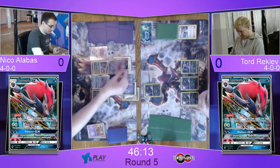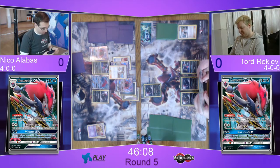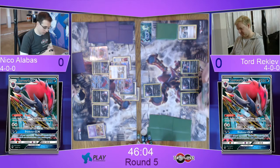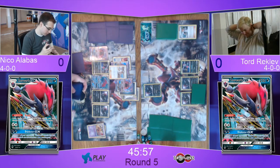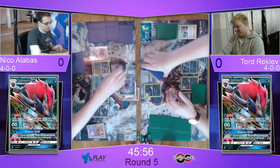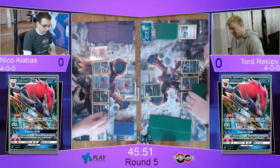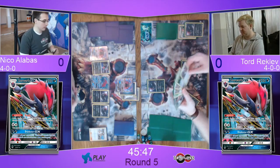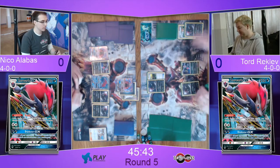The ability of Gorebyss — the promo — means that the abilities of Break Pokemon don't do anything. So it's pretty much just in there specifically for Greninja Break, because obviously that can be a really tricky matchup otherwise. They also play it against the Wobbuffet Mill deck because it also plays the Break. So you force them to not Break Evolve, or if they do, then the abilities are turned on again essentially.